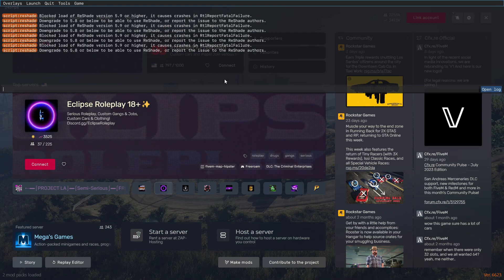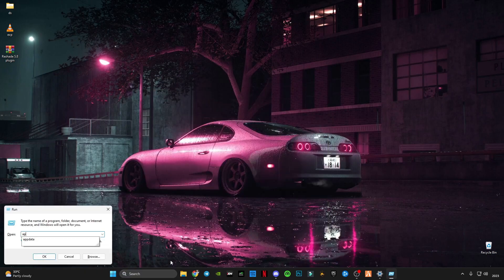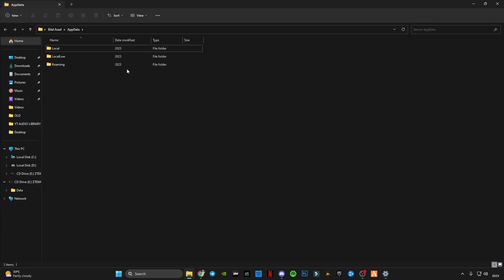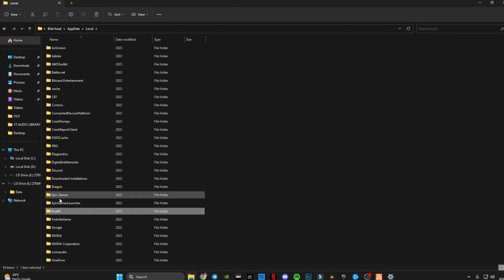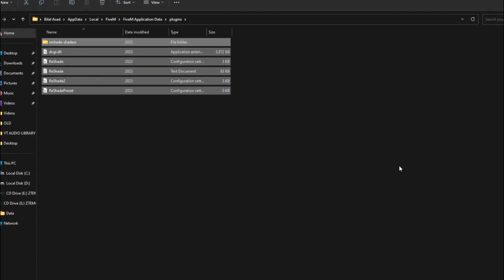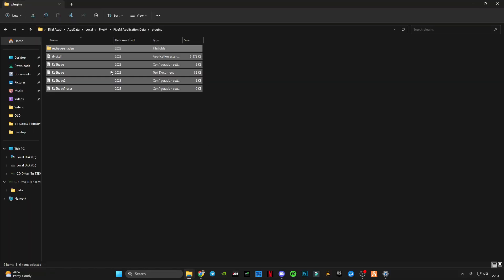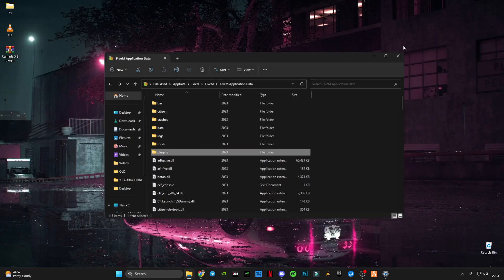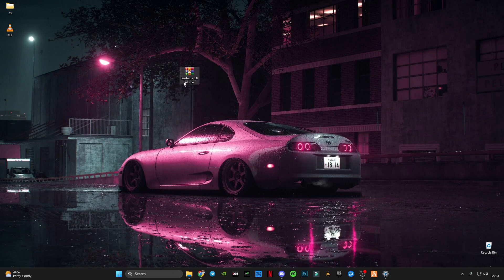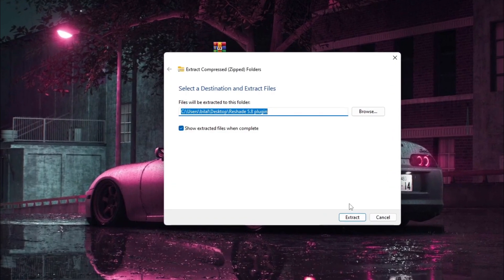It's the same error for me as for all of you. First of all, you will have to go to Run and search for AppData. Here in Local, search for FiveM, then FiveM application data, and in the plugins folder you will have to remove the ReShade 5.9.0 or 5.9.1 files. After removing those, download the ReShade 5.8 plugin — I have provided the link down below in the description. You can extract it on your desktop.